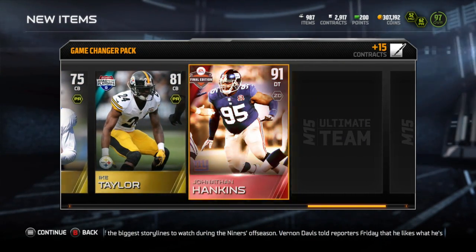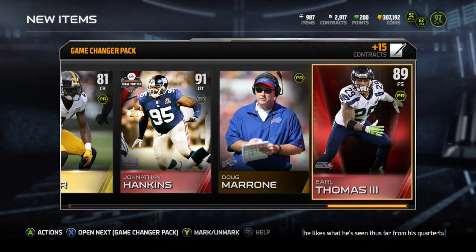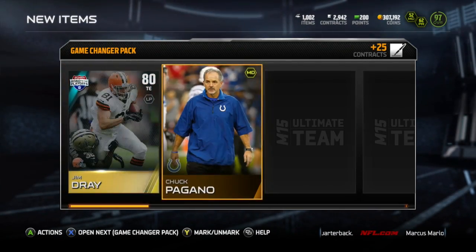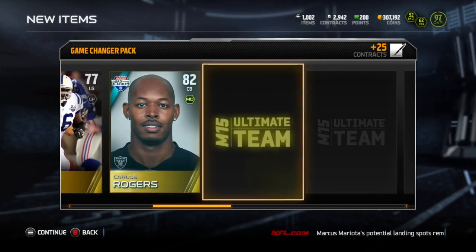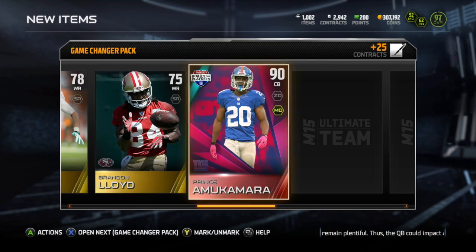This next pack is pretty good. We get a Hankins Elite followed by an Earl Thomas Elite — Hankins and Thomas, a pretty good duo right there. Hankins is valued at about 14,348 coins and Earl Thomas at 6,581. So not great, but not terrible. I've had worse.